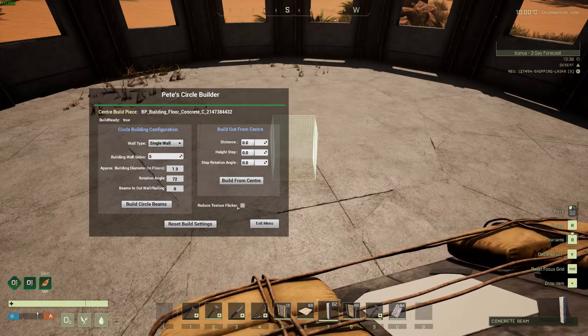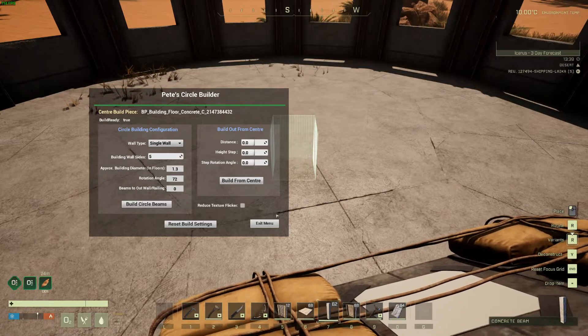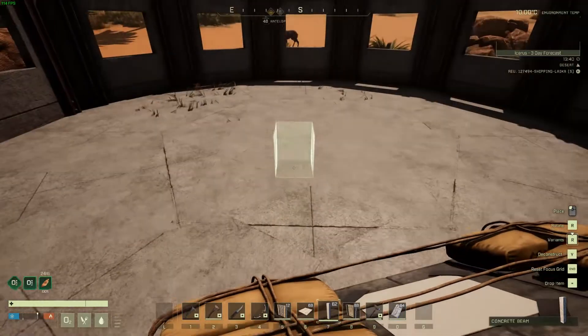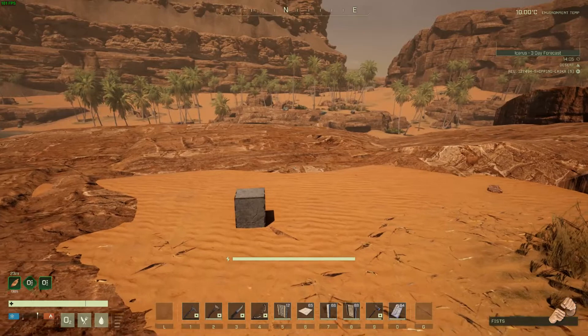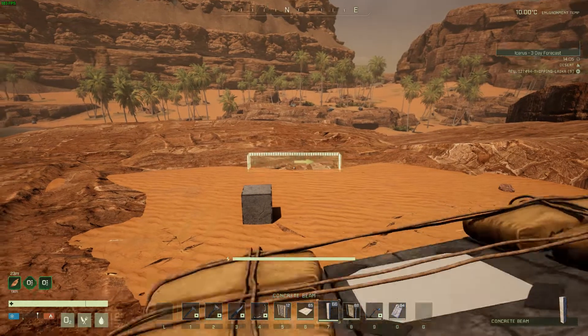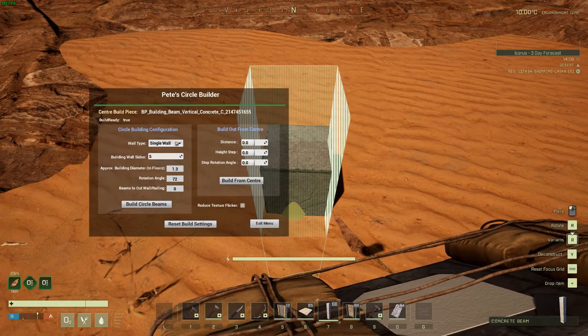There's also a checkbox in the menu called 'Reduce Texture Flicker,' which when enabled will reduce the amount of texture overlap flickering that you see on the floors. This is especially prevalent with concrete and other floor textures other than stone.